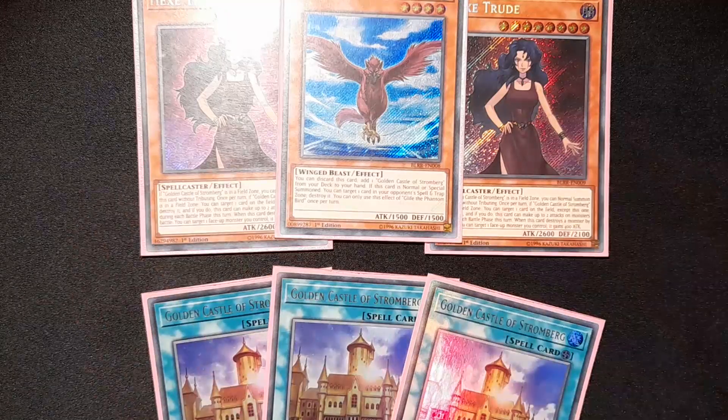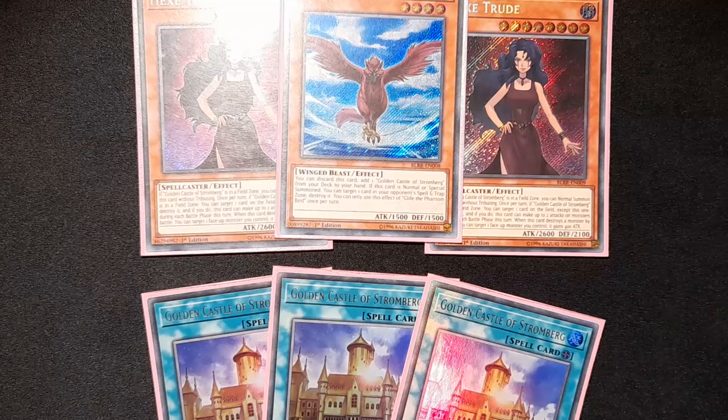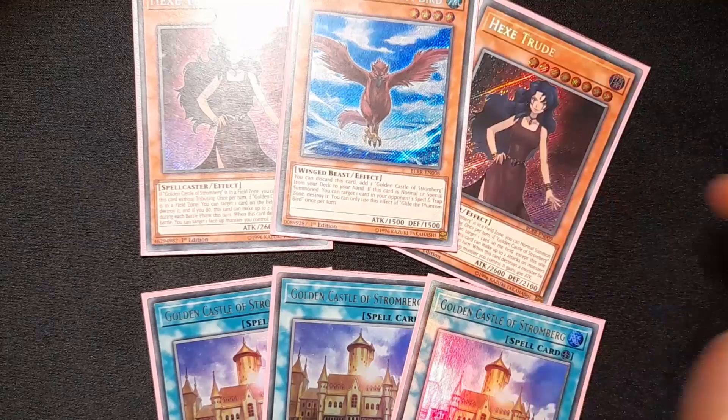Golden Castle allows you to special summon these guys from the deck. You get to banish 10 from the top of your deck every turn as cost. And whenever your opponent tries to attack, their monsters are destroyed and they lose attack equal to half their attack. A lot of people do not remember this effect — it is not once per turn. It is amazing. This thing right here just destroyed my opponents. No backrow was left unchecked.